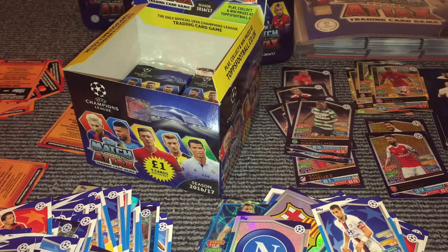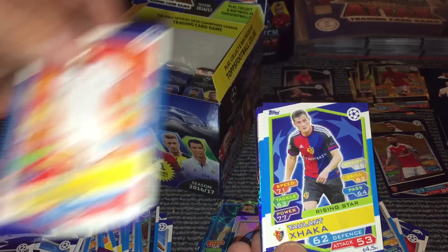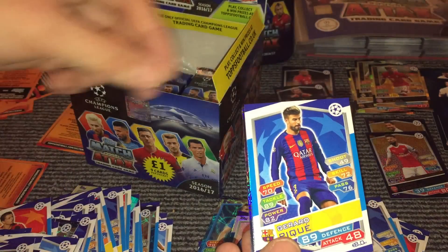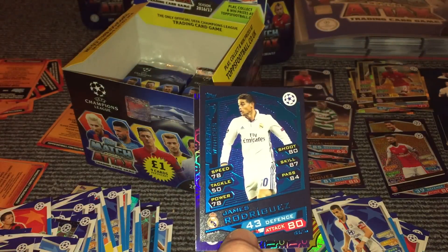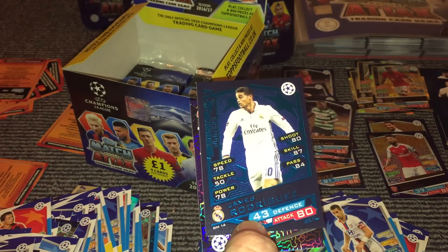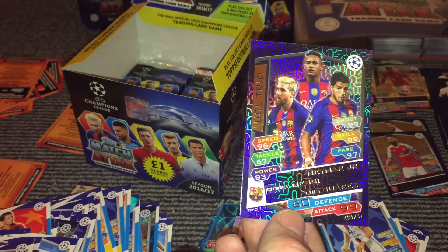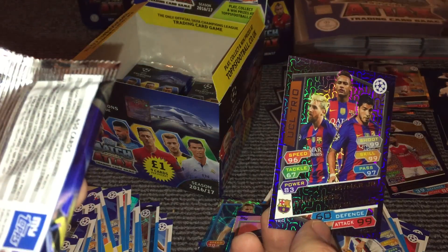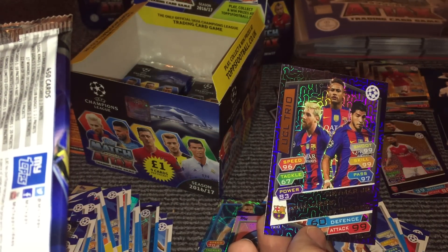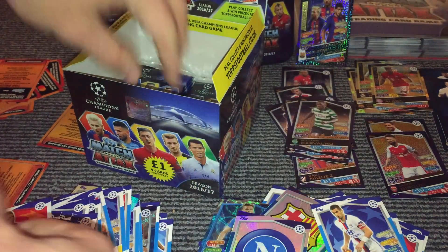Still haven't come across a limited edition yet, so fingers crossed we do get one. De Bruyne, Antunes, Carrico, Xhaka, Vertonghen, Piquet, Carrico and Rami, and then we have James Rodriguez — which is another different Real Madrid player. And then we have a UCL Trio card, which is another very rare card — found 1 in 80 packs. So again, that is a pretty awesome card to go with what we've already got — a pretty rare card. Hopefully this doesn't mean we don't get a limited edition card.